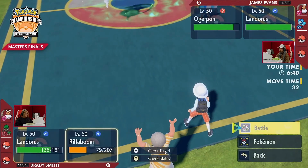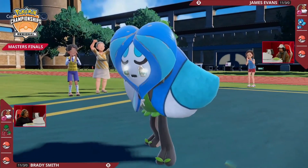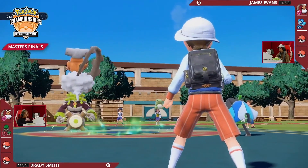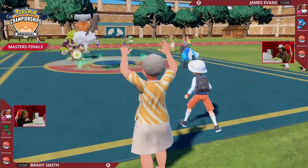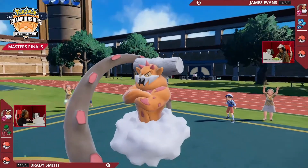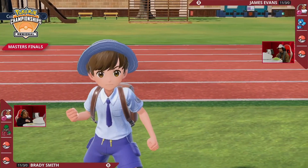Now Landorus is on the field yet again. You can try to go for a Grassy Glide or even pivot with U-turn, because your Substitute being set up is essentially a big glaring target for James to say 'I have to target into that position to get rid of the Substitute,' which could potentially leave Rillaboom free to pivot with U-turn. You definitely don't want this Rillaboom to go unchecked at any point.